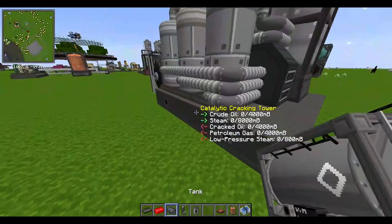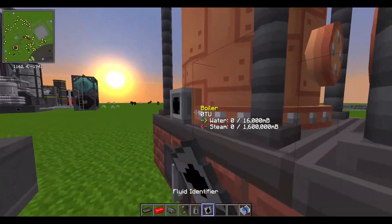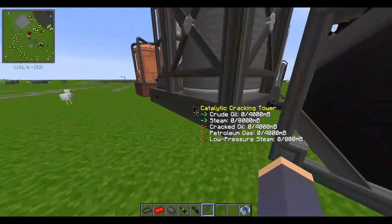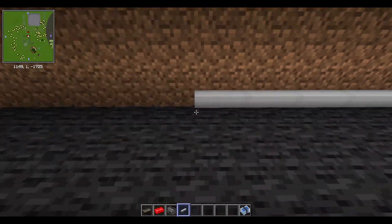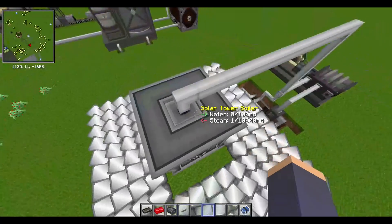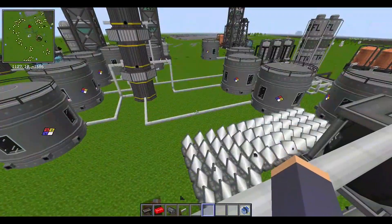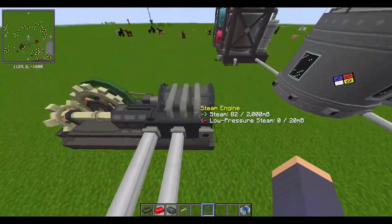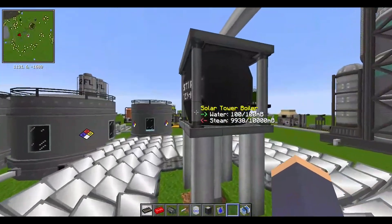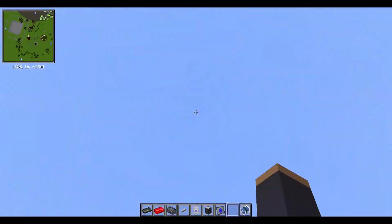Let's put a boiler there and another tank. Let's put this in case the thing overheats. Now let's connect the catalytic cracking tower to the steam network. This thing doesn't even have steam — the system was saturated with too much steam and didn't have enough water to keep producing steam. Let's fix that. Now the system is producing steam again. If I made the things right, that machine should have steam — and it does have steam.